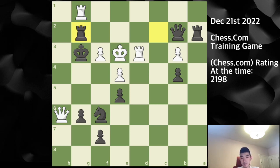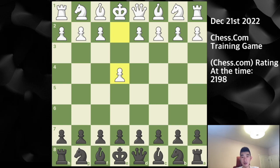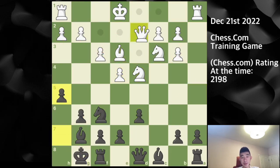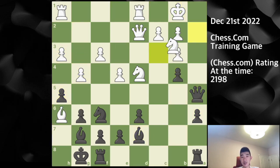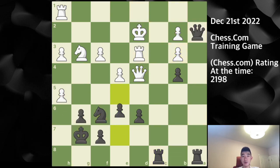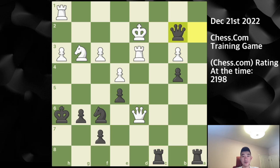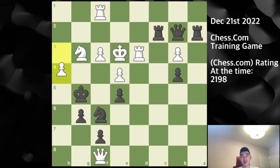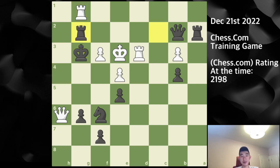A very nice attacking game overall — starting with opposite-side attacks, queen d2 initiating kingside play while I attacked on the queenside. I managed to break through successfully, force the king into the open, lured it further in, brought all major pieces to the back rank, and reached checkmate. Hope you all enjoyed this game — see you in the next video, thanks for watching!